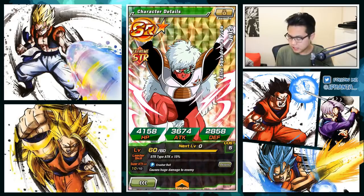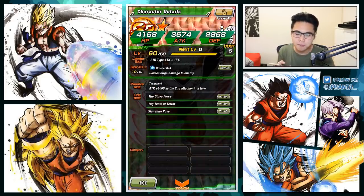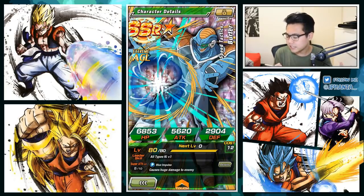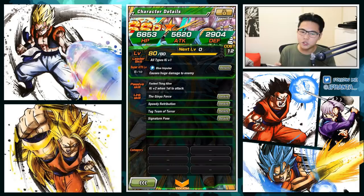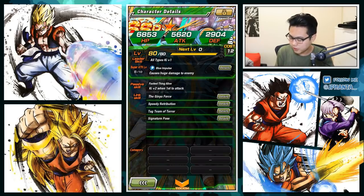Next we have Jeice — huge damage multiplier as well. All of them have huge damage multiplier I'm pretty sure. His passive is attack plus 1000 when he is the second attacker in the turn — very unique. Next we have Burter — huge damage multiplier and ki plus 2 when first to attack, which is not bad. That means you don't have to get full ki to get a super attack with him.